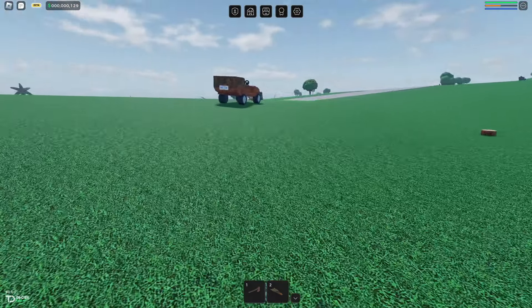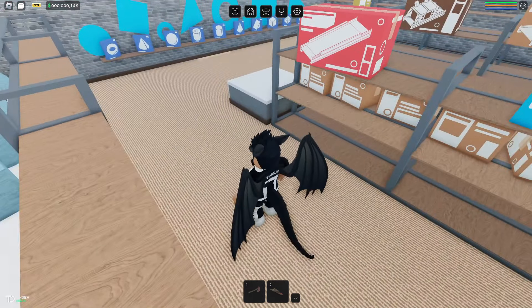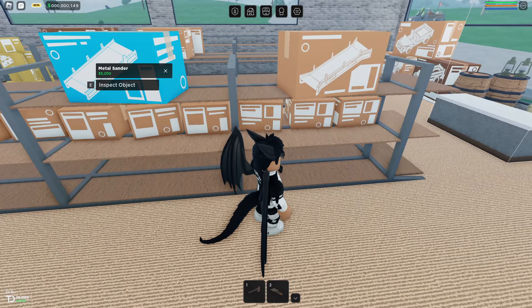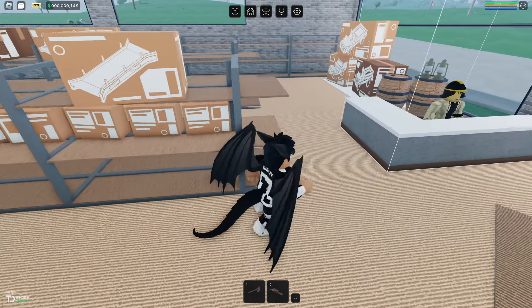There are quite a few options that you can buy from at the store, but as of now these are all that's in the game. You can't buy useful stuff from anywhere else.